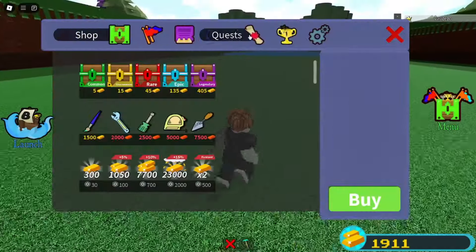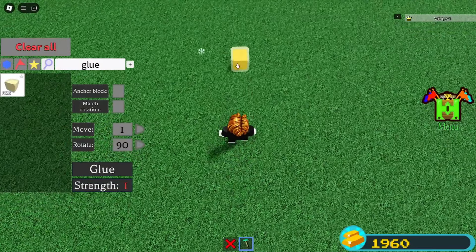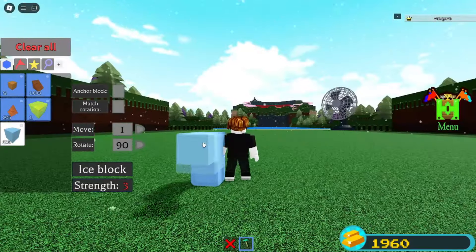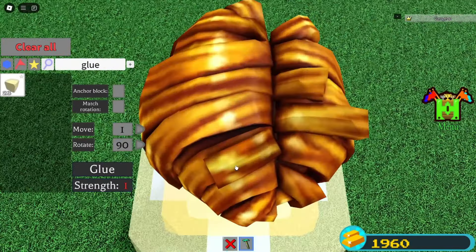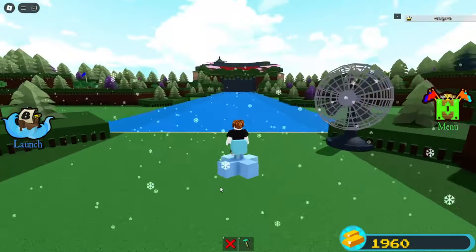Next is the ice quest. For this quest, we're going to build something a little different. Place down a glue block, grab some ice blocks — pretty much anything that turns into ice — build this design, place a hinge on top facing upwards, stand there, then grab a glue block, place it in your body, delete the hinge, and you can make your way to the end pretty quickly.